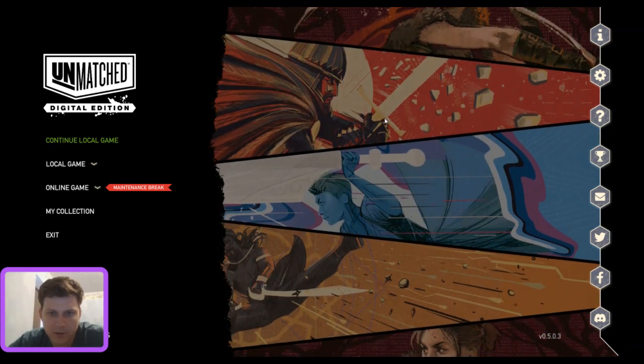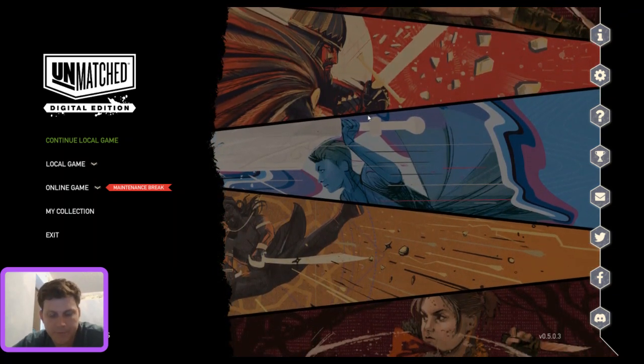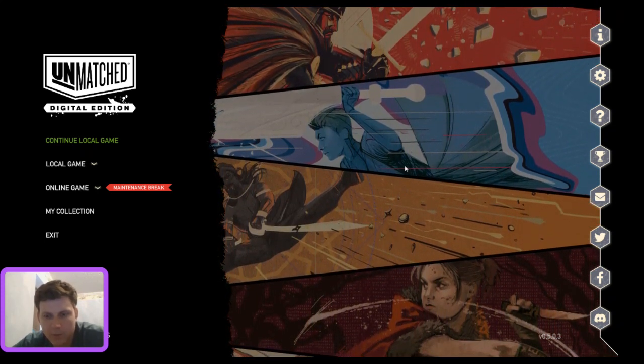We have this loading screen with all the characters available right now. There are four that will be available at launch. Little Red and Bale Wolf are shown here but we don't have them quite yet.